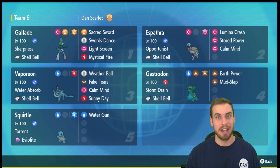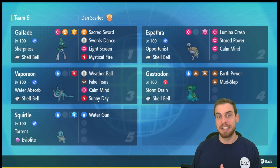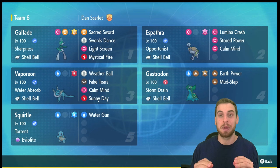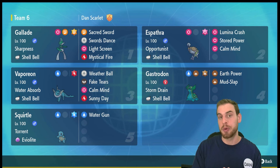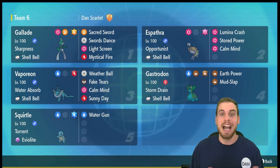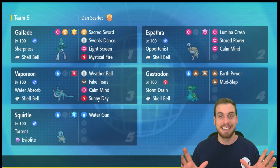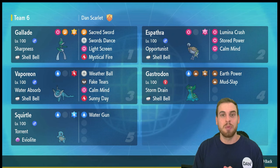Up first we have the Gallade build, which I think is hands down the best build for solos and group raids — fast clears, consistent clears, it does it all. Next is Espathra, which I had a ton of fun with. Another really strong build for group raids is Gastrodon — I'm going to cover that in a short releasing March 7th: use three Mud Slaps and then spam Earth Power and you win. Next to Gastrodon is Vaporeon, one of the best builds for massive damage — it lets you skip Turbo Turtle Time and get the knockout from about half HP. And last but not least, the latest addition in our long storied history of beating the seven-star starters with the baby form: it's Squirtle.